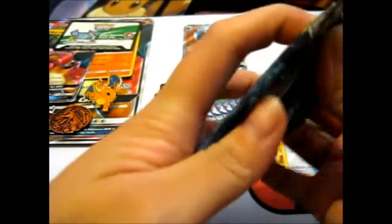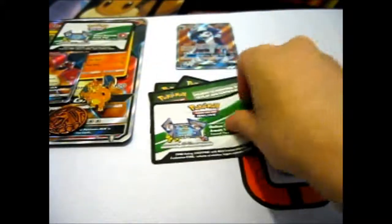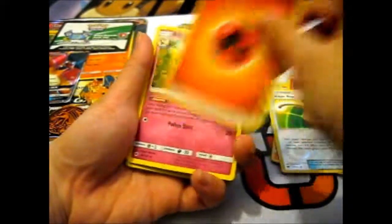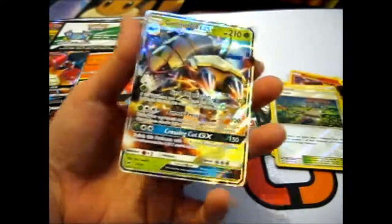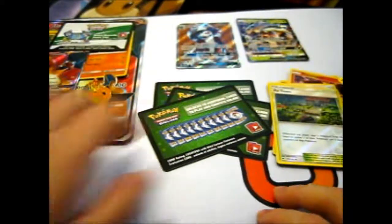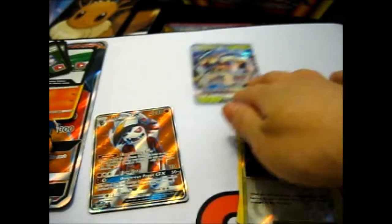Here's our Burning Shadows pack — my battery's about to run out, so let's see if I can finish before that happens. Oh, I saw something shiny! Fire Energy, Remoraid, Wishful Baton, Wick, Sneasel, Scolipede, Sandygast, Caterpie, Bewear, Reverse Croagunk. And our rare is — awesome — Guzzlord GX! So two pulls on this one.